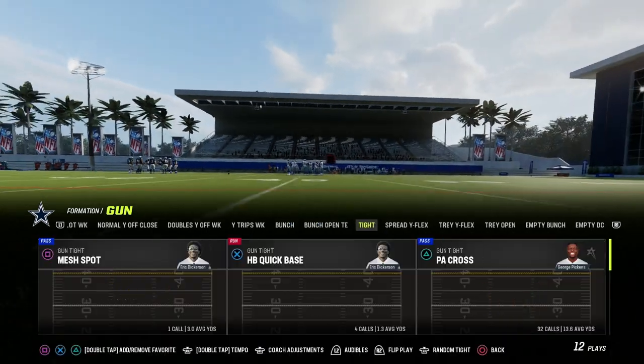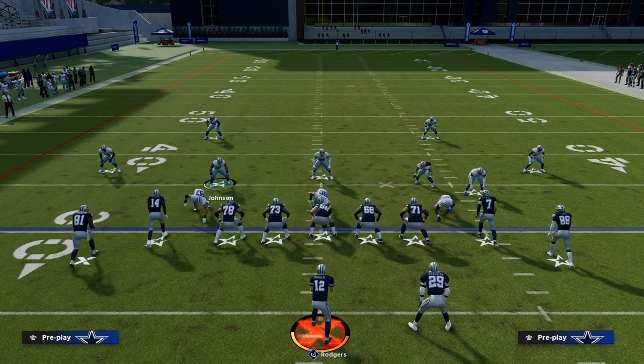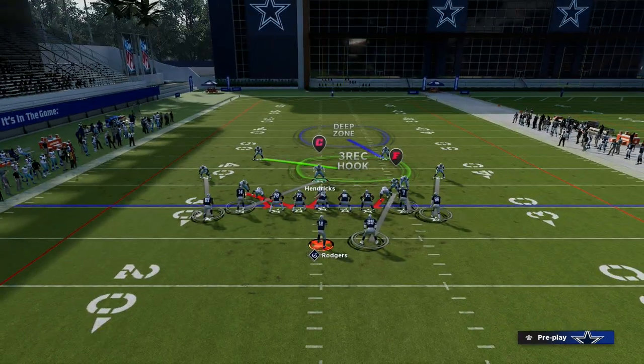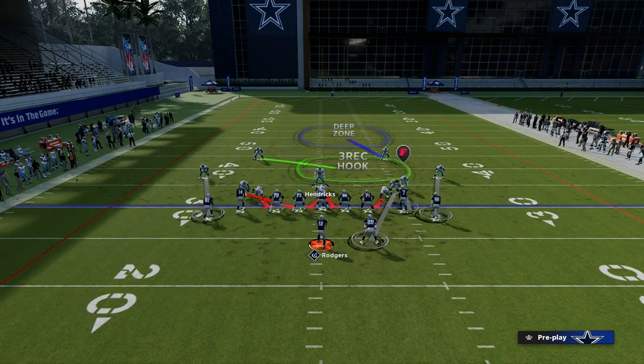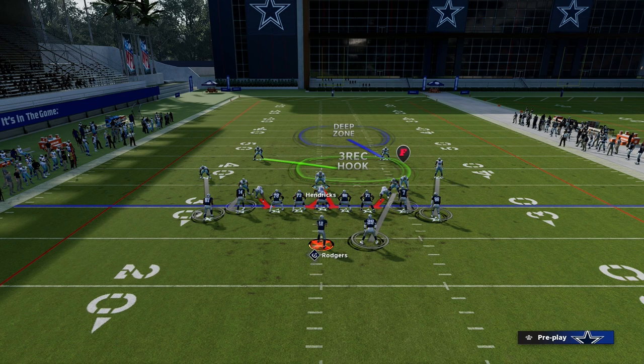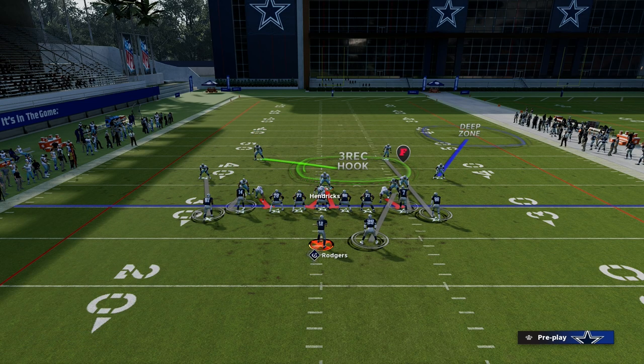Now how are we going to use this to stop formations like Gun Tight Bench? We're going to walk this linebacker out. I want to user this linebacker, so we're going to blitz our user and then man up that linebacker we walked out onto the slot receiver. The key adjustments: to the wide side of the field — to the right — we're going to put that outside cornerback into an outside third and then man up the safety on that receiver. That's what it looks like right here.